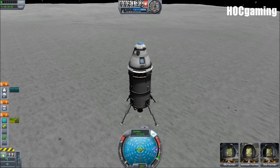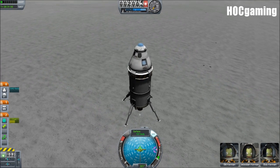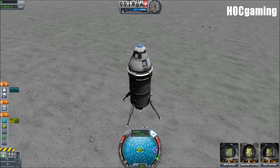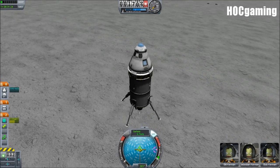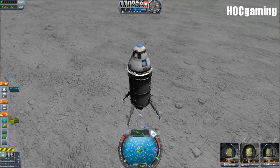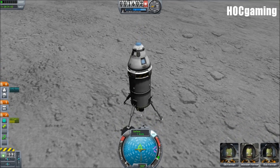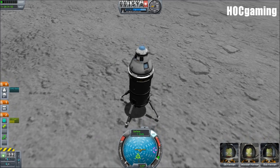Just slowly bringing this down. 17 metres per second. If there's one thing I enjoy doing in this game, it's landing - because it's rather stressful. I do often forget how stressful it can be. Coming in low. Six metres per second. Five. There's our shadow, we can see it - it's hidden by the nav ball. So close. Just tilt slightly, don't drift, but don't hesitate either. Just plunk it down like that.